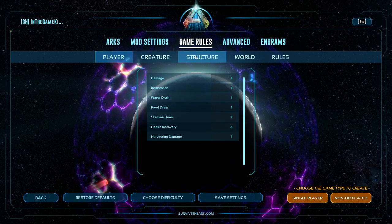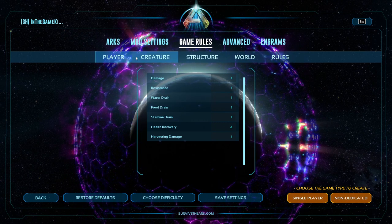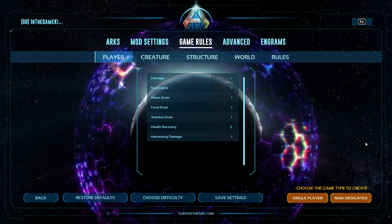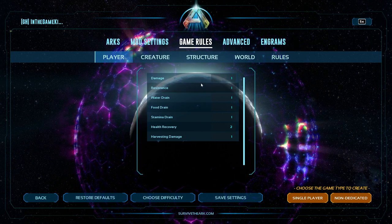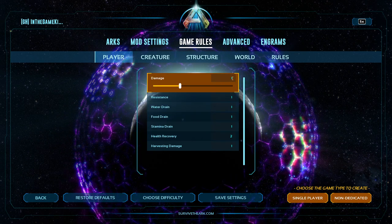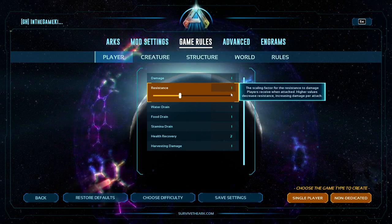Let's get into these settings and go through them one by one. Under Player and Creature, there are some settings carried over from one menu to another because they apply to different parts of the game. This is the Player section — Damage is how much damage you do. If you wanted to do double damage, you'd set this to 2. Resistance is how much damage you take — if you wanted to take half damage, you'd set this to 0.5. Pretty simple.